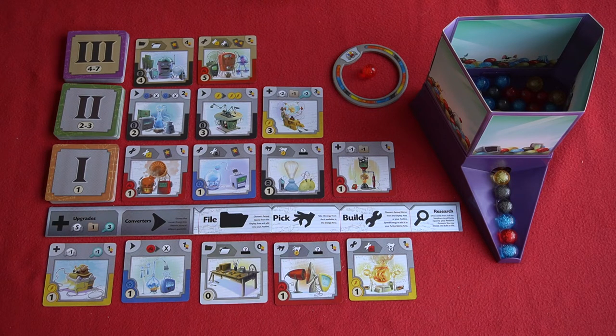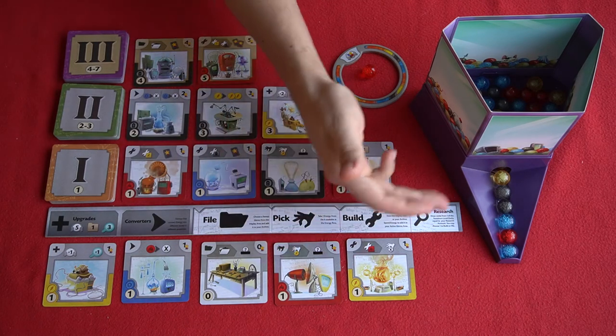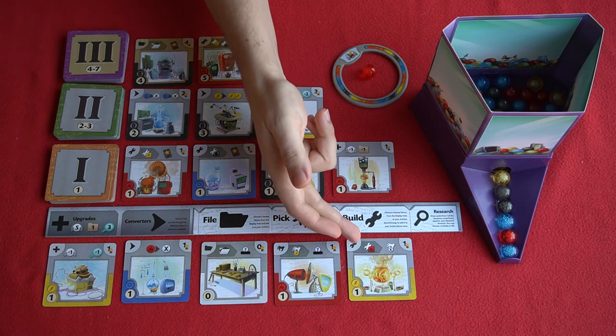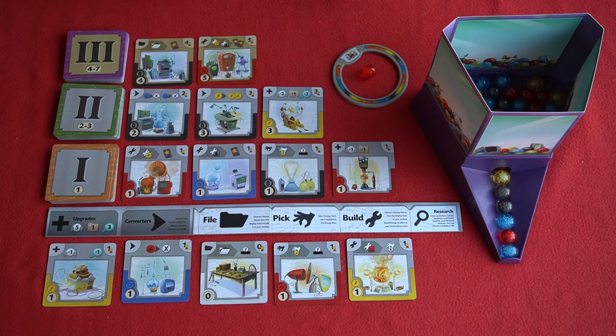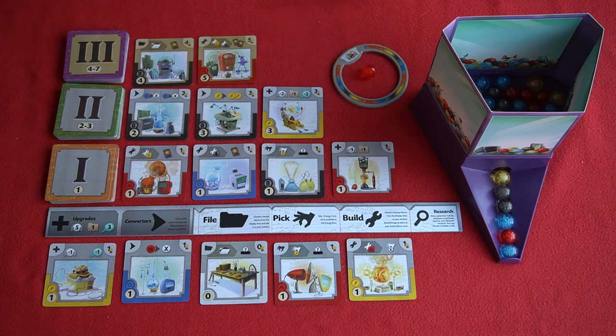The idea with any engine builder like this is that you synergize with the cards in your engine. Some have an effect when you pick a certain energy type — like this card, which once you pick a yellow energy from the dispenser allows you to randomly pick from the top of the dispenser. This one says anytime you build a red gizmo you also get to pick an energy. So the more you do this the more chain reactions happen. You can find yourself picking a yellow and then another gizmo in your tableau triggers something else, giving you another benefit. The goal is to synergize so that as many of your actions as possible generate chain reactions and get you more points.